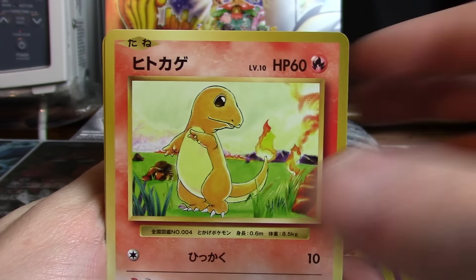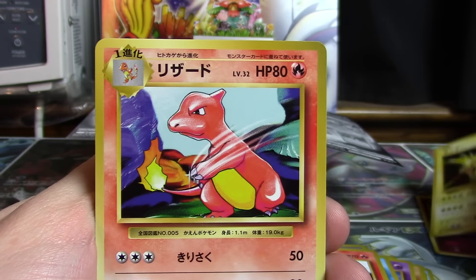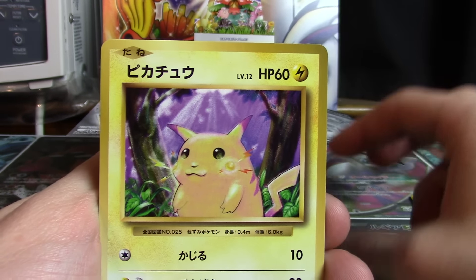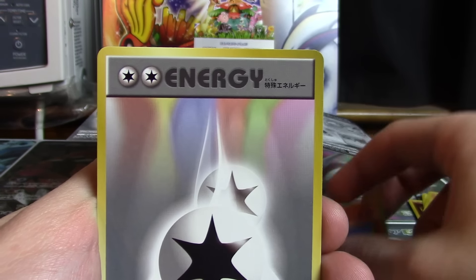We've got a Charmander, Sandshrew, Porygon, Magnemite, Staryu, Growlithe, Zapdos, Charmeleon, Raticate, Pokedex, Drowzy, Tangela, Pikachu, Koffing, Ponyta, Electabuzz, Hitmonchan, Machoke, Arcanine, and DC.